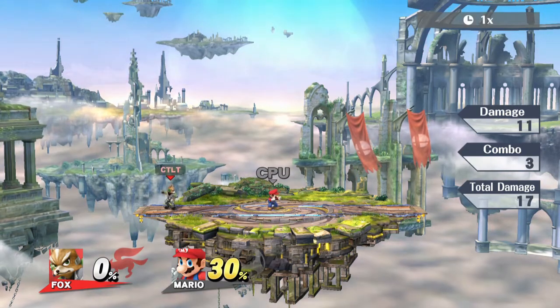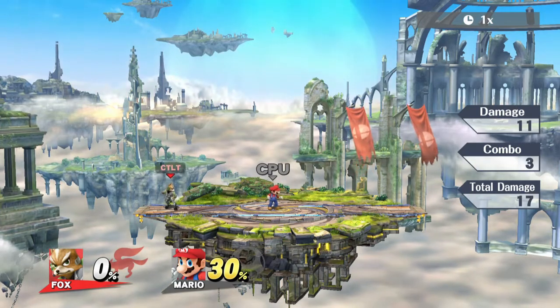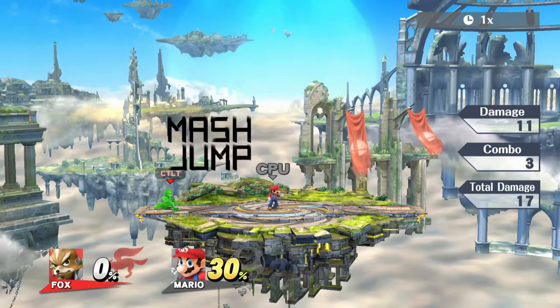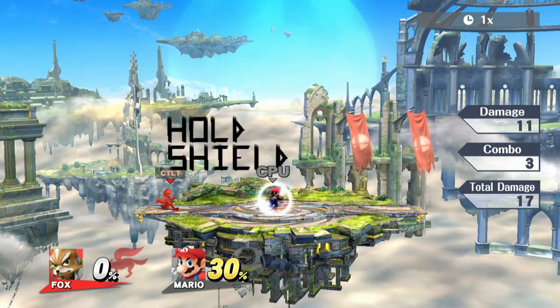The next thing is the down taunt, which has a lot of special features and a lot of the coolest parts of the modpack right here. I pressed it before by accident, so I'm going to get back to white. As you can see, it cycles through options, which I'm going to show you.